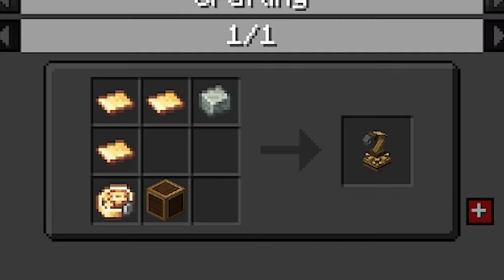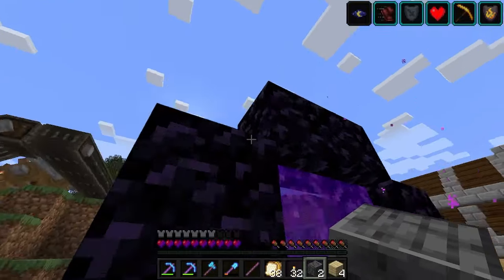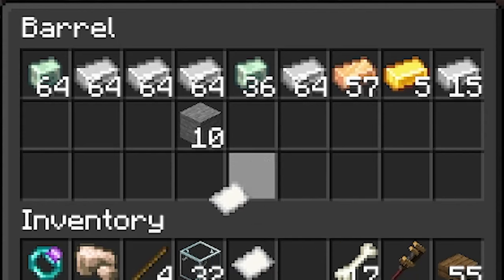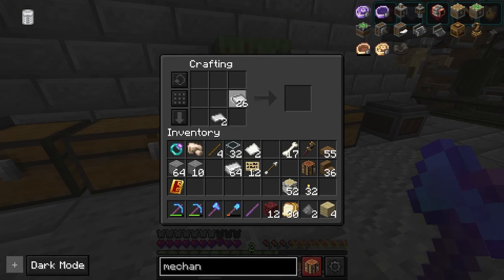In the Create mod, brass is a crucial resource, so let's see how to get it. First up, the game stage: you will need to have access to the nether and iron ingots to make brass, as some of the resources are from the nether, and we need iron for a specific machine.